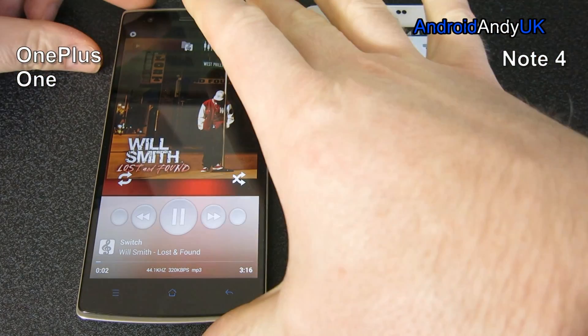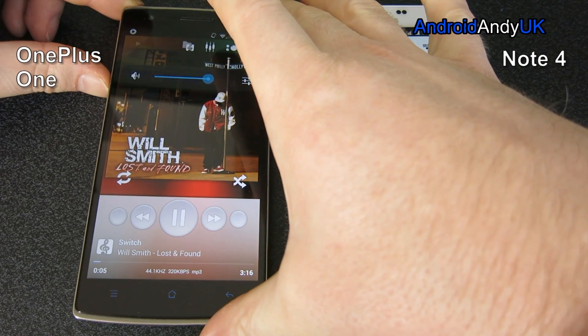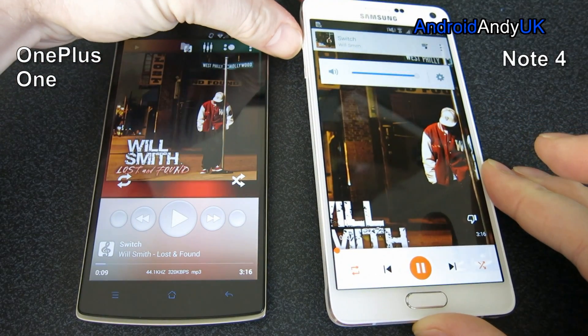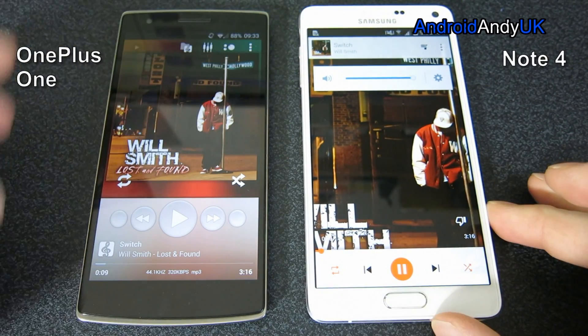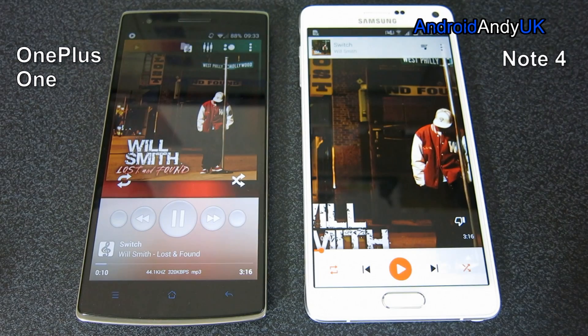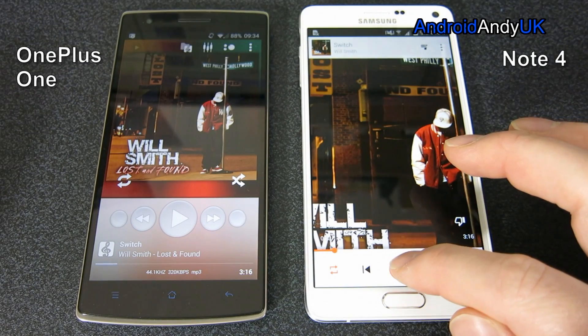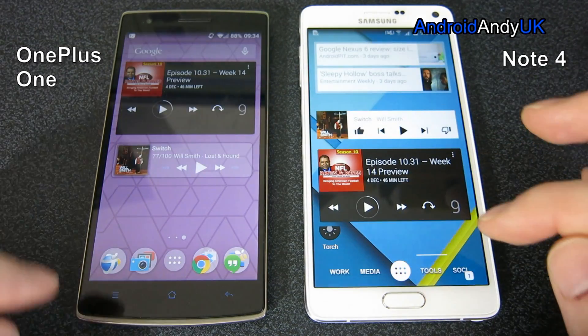We're going to come back inside now to do the speaker test. Just checking the Oppo's up to full volume, and checking the Note 4's volume — a bit of Will Smith helping us out here. I did a dedicated speaker test video for the OnePlus One. I have to say, I was very impressed with how loud it is. The only device really that's better than it, I think, is the Note 2G. It's a shame I sold my Note 3 a week ago — I should have kept it. The Note 3 speaker was very good, better than the Note 4 I believe.